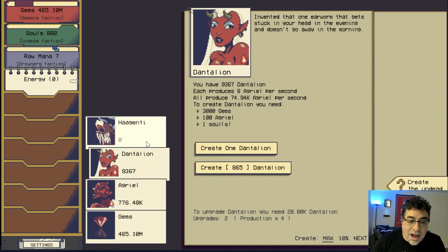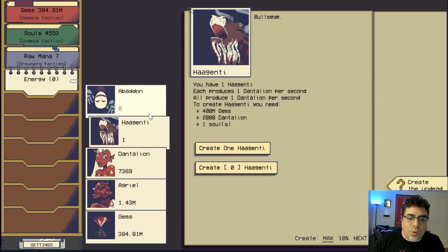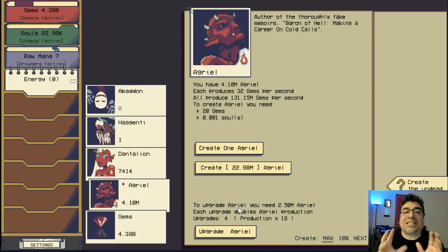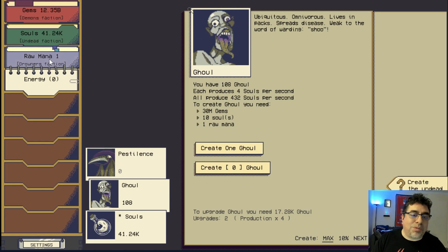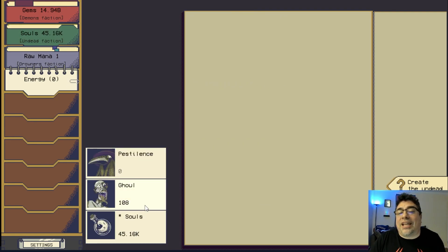As we progress, all factions give options for new buildings — for example the Oyster of the Deep, though that costs 30 billion raw mana. We now have access to Hagenti, which unlocks a new demon called Aventone — but to summon one we need 500 quadrillion gems and some Hagentis and one soul. That's going to take some time. This is a video, not a 24/7 live stream!